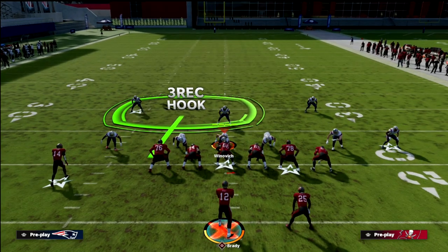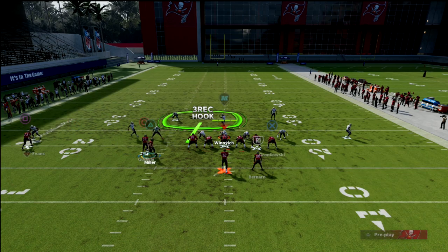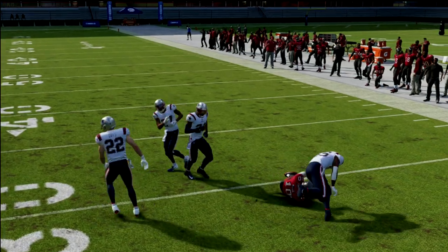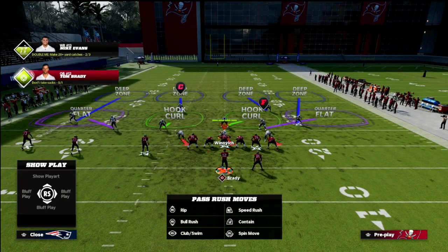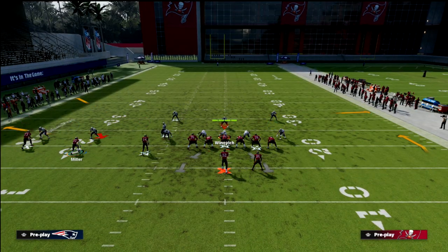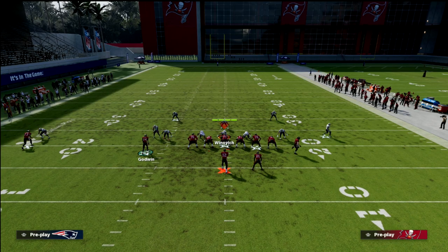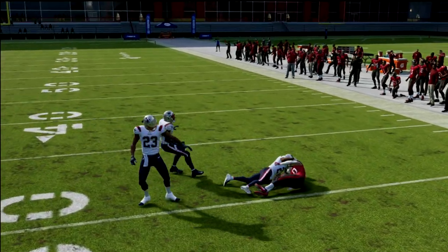Let me show you this one more time. We go man on tight end, then we're going to go with a curl, and then we're going to go with an out. You want to make sure this guy snaps like right as he's getting on the numbers. Now you see the vertical hook doesn't guard him. Against man coverage, just low ball the curl right on the cut, and as you can see, it beats man to man.